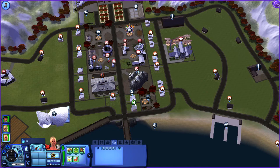Now to have a look at the commercial lots on this side of the city. First we have one of the tourney tents lifted from the Dragon Valley world. I haven't done much to this — just paved the ground and plopped the tent down.